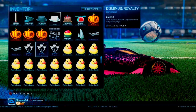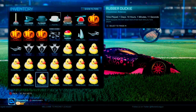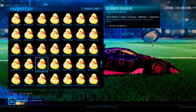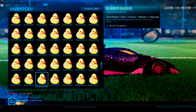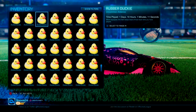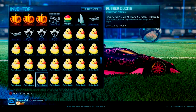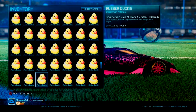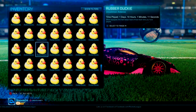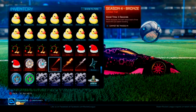And then we got here the star of the show — the rubber duckies. I got a hundred of them, look at this. Like, what more do you need in an inventory than all these rubber duckies? I think I counted 15 rows of rubber duckies — like who wouldn't want that? A thousand keys each, rubber duckies man, these are insane.